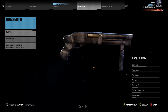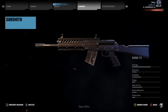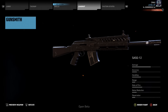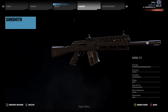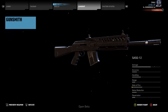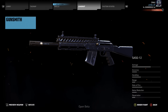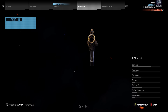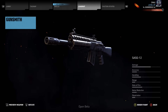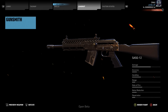Next up we have the SASG-12. This is definitely more of a modular shotgun — it has a little bit more range, a little bit higher damage, accuracy is not quite as much there, and handling is down because obviously this thing is the size of an assault rifle. The rate of fire is not too bad, so overall it's a pretty good shotgun. From my point of view it's been in a few other Ubisoft games and also Call of Duty games. Overall, it's a pretty modular shotgun.